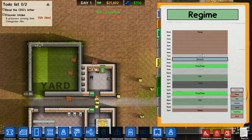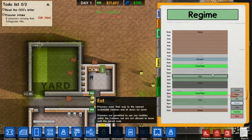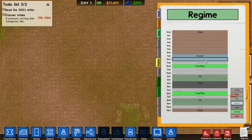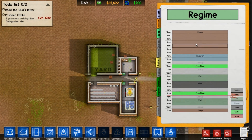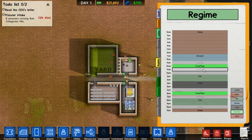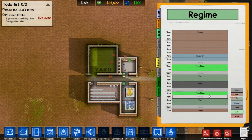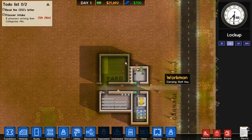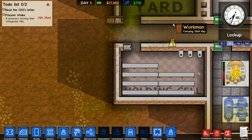For example here — you wanna make sure that you put the shower straight after sleep, because they get very angry if they get locked up when they're woken up. So I'm gonna give them a bit more free time. I'll do a lock-up there, they can have a lock-up there. Eat. Yard. Free time. Lock up again there. Eat. And I'll just leave that like that for the moment.